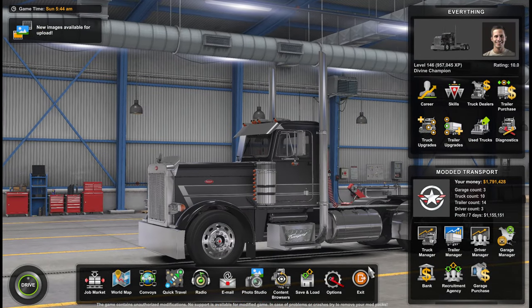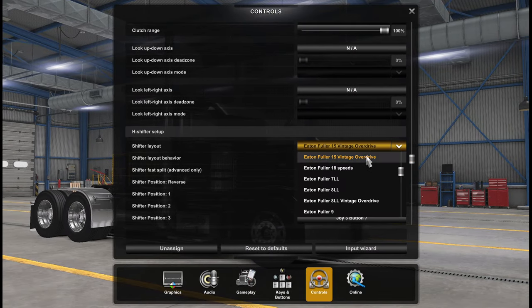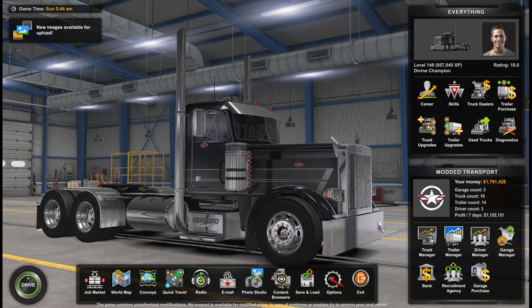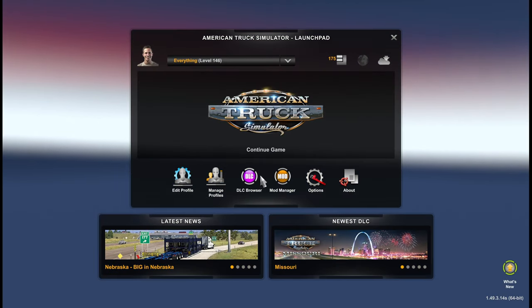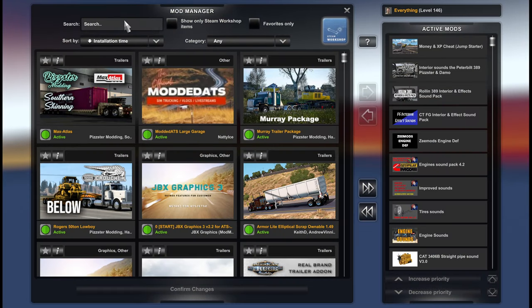Back in American Truck Simulator, go to your options, your controls, scroll on down, and make sure that you see the 15 Vintage and the regular 15. Once you have that, that's the hardest part — because now you need to go back to your mod folder, because you are going to need a mod out of the Steam Workshop.